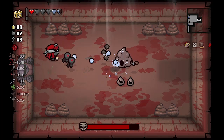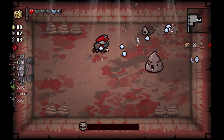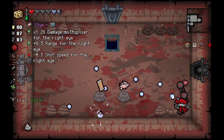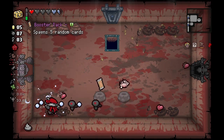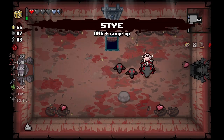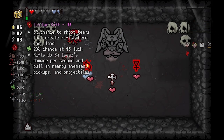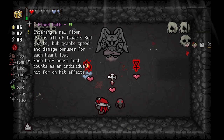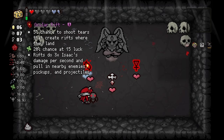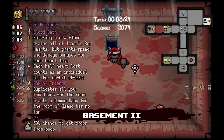Telepathy for Dummies - alright, I'm fine with Dingle here. We got the nice Box of Friends, we do pretty good damage. Petrified Poop is a terrific find, I love that. Stye or Booster Pack - I weirdly do lean Booster Pack here, but it's a damage and range up so we'll probably take that, smarter pick. Ocular Rift is not as good as I think it is to be honest. Blood Oath can be good - oh wait, we have Cambion Conception now! That's great, now we just want HP.